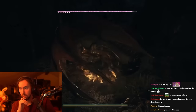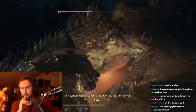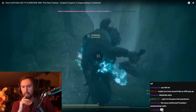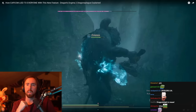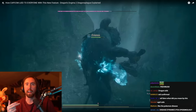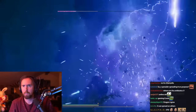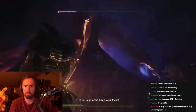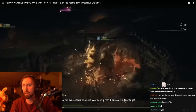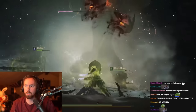How exactly do you contract Dragon's Plague? I believe there are two main ways. One is that your main pawn is hired by a player who has another pawn with Dragon's Plague, and it ends up spreading to your own pawn — kind of like an STD. The other way is through the drakes you fight in the game. In Dragon's Dogma — and in the sequel as well — these drakes can actually take control of one of your pawns, bend their will, and make them fight against you. I believe that's one of the ways Dragon's Plague gets spread.